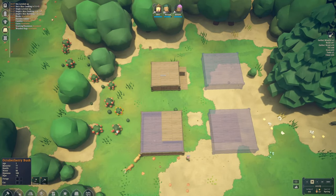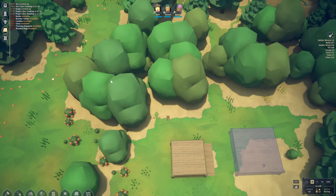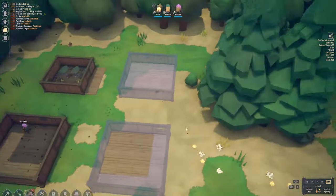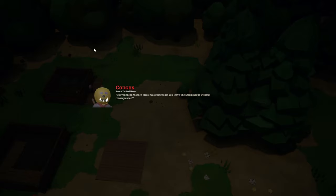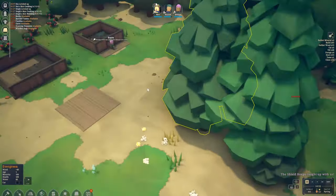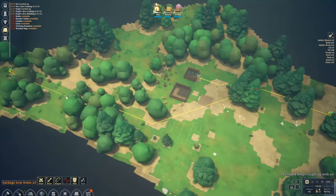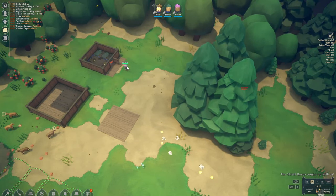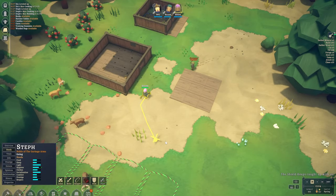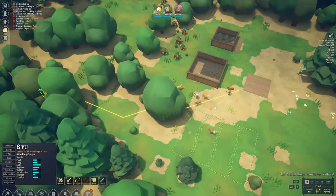We've got some berry bushes here — 17 berries, which is pretty good. Let's forage a couple. Let's also highlight a few more trees to clear up this space. There's a lot of talking in this game so I'm going to skip some dialogues. Looks like we've got visitors in the area — let's command attack. They're heading towards Steph — don't want Steph fighting alone. Stu is already there, so that's great.